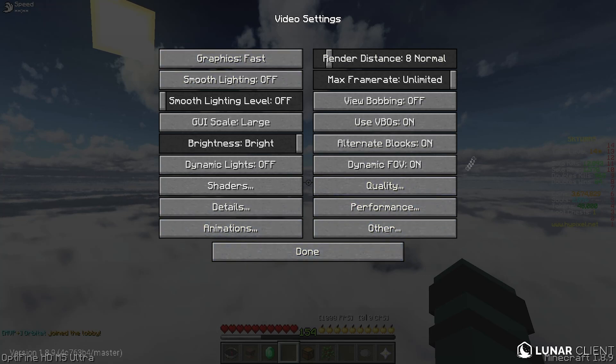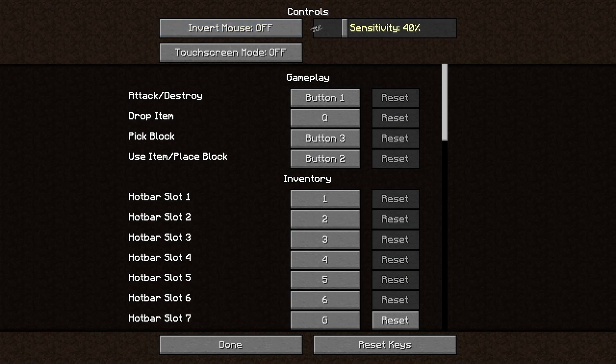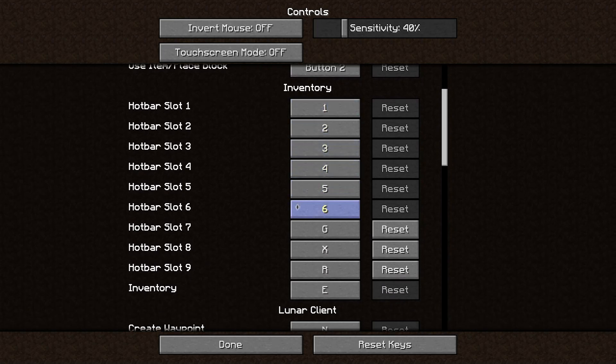It doesn't have to be exact — I just find this works best for FPS. For my controls, I have 40 sensitivity in-game and 800 DPI. I'll just scroll down through my controls here so you guys can see them.